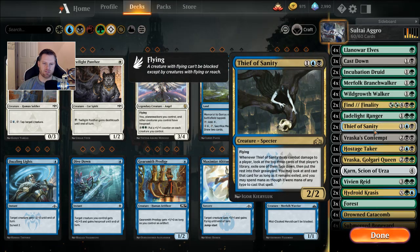Two Thieves of Sanity — a cool pick since we have blue at this point. It's a 2/2 flyer for one blue and one black. When it deals combat damage to a player, you look at the top three cards of their library, exile one face down — they can't see it — then put the rest in their graveyard. You can look at and cast that exiled card for as long as it remains exiled, all in colorless mana, even if you lose the Thief.